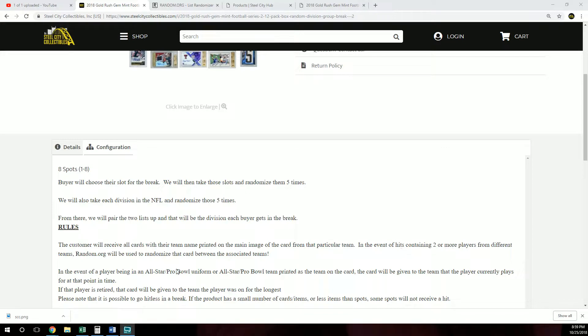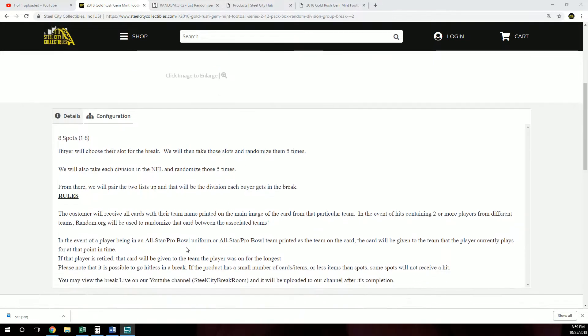In the event of hits containing two or more players from different teams, random.org will be used to randomize that between the associated teams. In the event of a player being in an All-Star Pro Bowl team printed as the team on the card, the card will be given to the team that the player currently plays on at that point in time. If that player is retired, the card will be given to the team the player was on for the longest. Please note it is possible to go hit-less in the break. If the product has a small number of cards or less items in spots, some spots will not receive a hit.